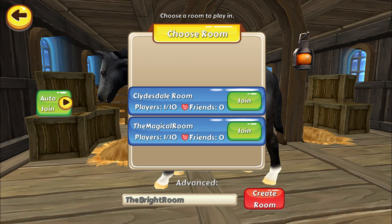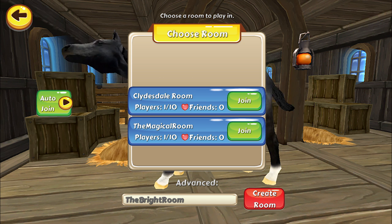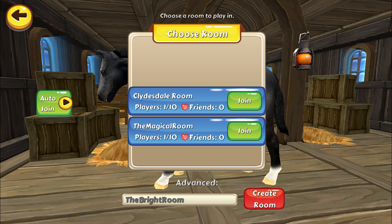Before you play online you'll be given the option to either join a room or create your own. To join a room simply tap any of the available rooms shown in the list. If you want to create a room for other people to join, select the create room option at the bottom. You can change the room name if you wish.